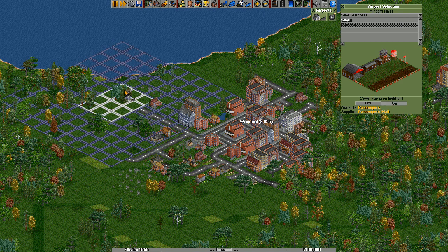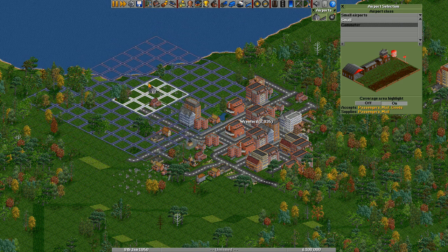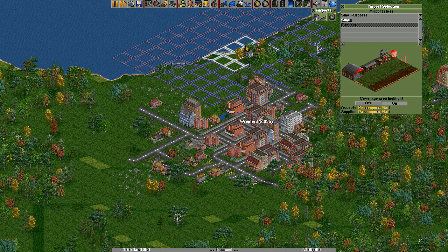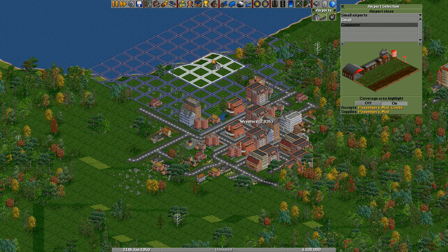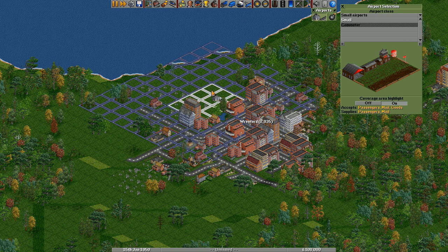If you build on a slope it will say flat land required. However, you can build it so that one part of the airport drops off on a slope. For example, if I place it there, the slope is only one square, so that would place. But we don't want it there — we want it nice and close to our city, so I'm going to put it there.